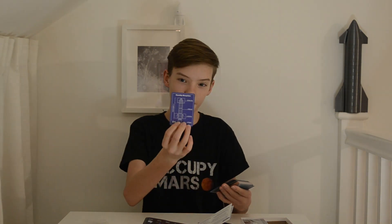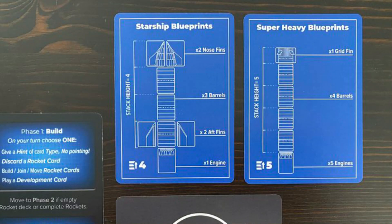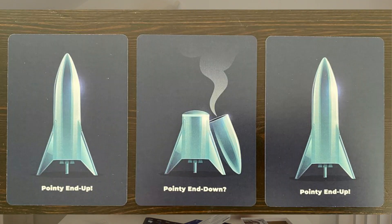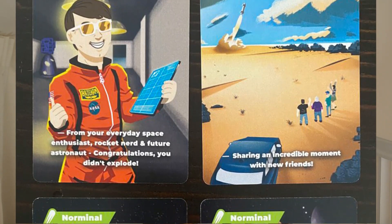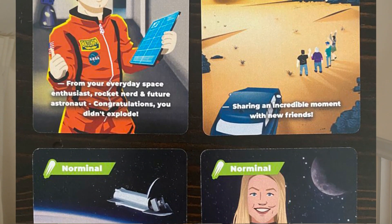Let's have a look through these. You've got Starship blueprints on one side and Super Heavy blueprints on the back. There's also the phrase 'pointy end down and pointy end up,' which was used during Starship launch tests. You've got status cards for delayed, on time, and things like that. Then there are cards for sharing an incredible moment with new friends — from your everyday space enthusiast, rocket nerd, and future astronaut.